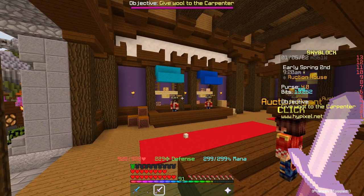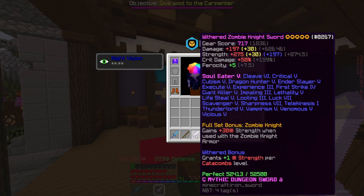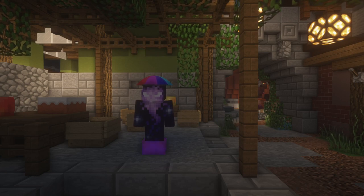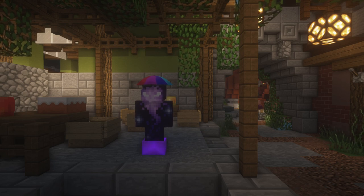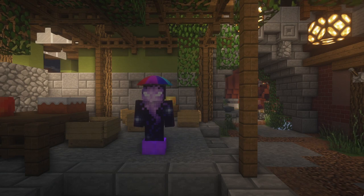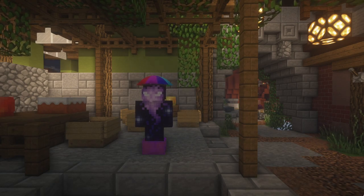When Bright was quitting Skyblock, the item they chose to spend all their money on was a Zombie Knight Sword. As you can see, this is not what you expect — five star, recombobulated, fuming potatoed, withered, Soul Eater 5, Sharpness 7. Regardless of how ordinary the weapon is, with all these enchantments and upgrades, it's got to be somewhat decent and comparable to other weapons.